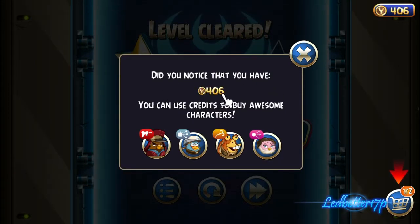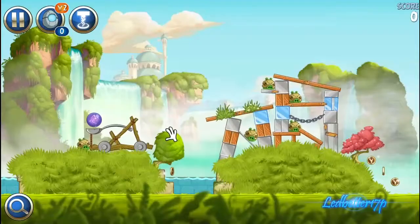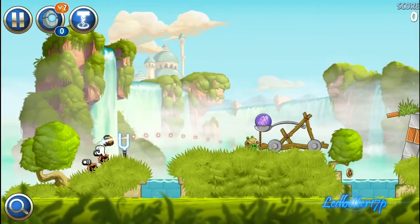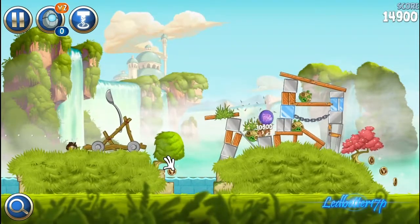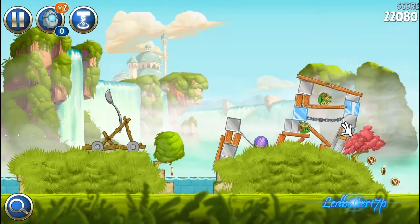I have 406 coins and I can use a crest to buy other characters, which is cool. Here are a few of the other characters and their abilities — that is really neat. Oh, what do we got here — oh, that's kind of nifty, it's like a catapult and these guys are going over.